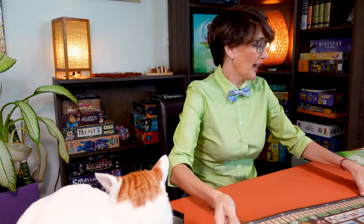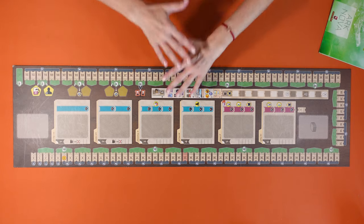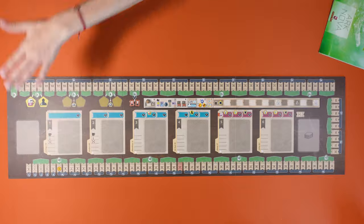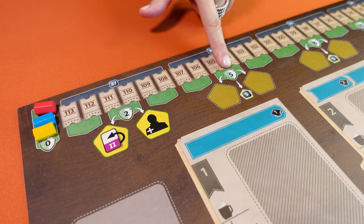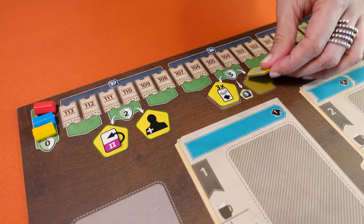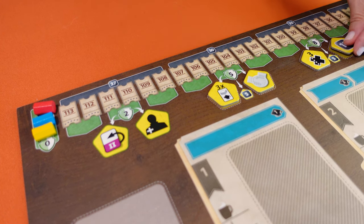To set up the game you place the board in the middle of the table and each player picks a colour. There are two sides to the board but they play exactly the same — the only difference is the orientation of the card display. Pick the one you prefer. Place one counter for each player at the beginning of the conservation track. You go up this track every time you see this icon. Shuffle the nine bonus tiles and randomly place one on each of these four spots face up, then return the others to the box.